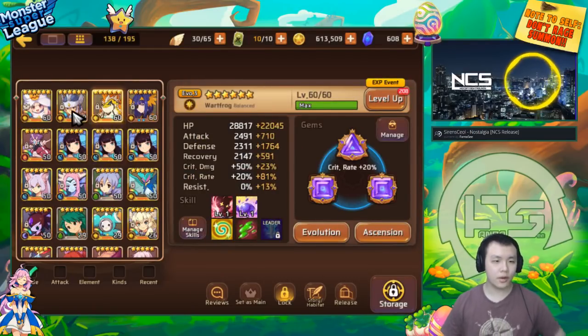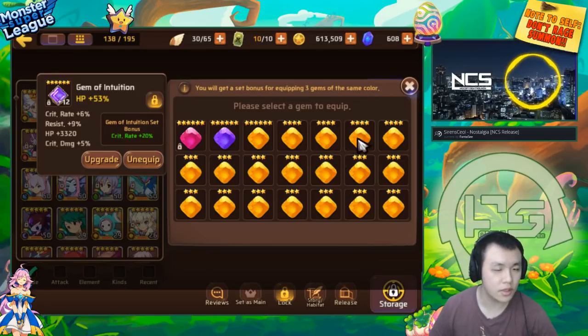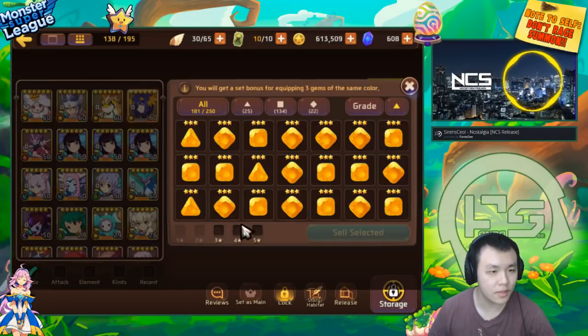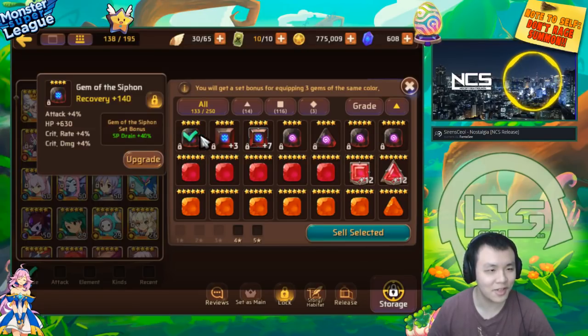We're gonna go in and test a few teams for Gollum's V10. He's got a lot of light monsters that are pretty good. His light Odin's also on an intuition set. He's got a lot of random three star gems that he probably doesn't need. We'll just get rid of his three star, four stars — he's already passed that point. That was close if he didn't lock his siphon gems.